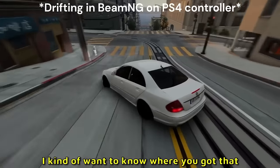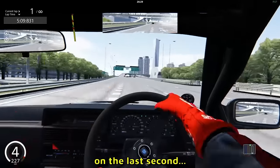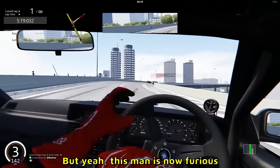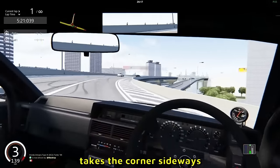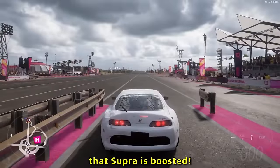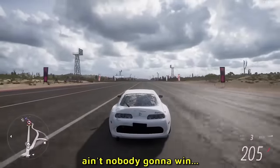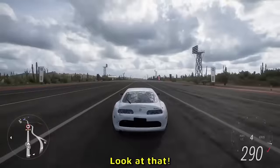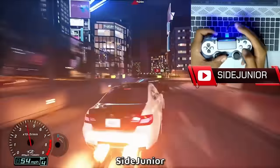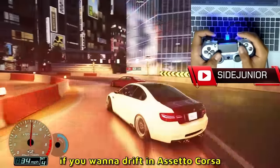Mercedes Will B here says drifting in BeamNG on PS4 controller — seems to be drifting pretty good. I kind of want to know where you got that lovely Mercedes with a proper badge. Look at the rear mirror — a car approaching on the last second just swerves away so the Porsche doesn't run it over. But yeah, this man is now furious and out of pure anger takes the corner sideways. Forza Horizon 5 drag race — that Supra is boosted and it's leaving everyone in the dust. Nobody's going to win against the Supra. Sideways Jr drifting in Assetto Corsa with a controller — you don't actually need a steering wheel to drift in Assetto Corsa.